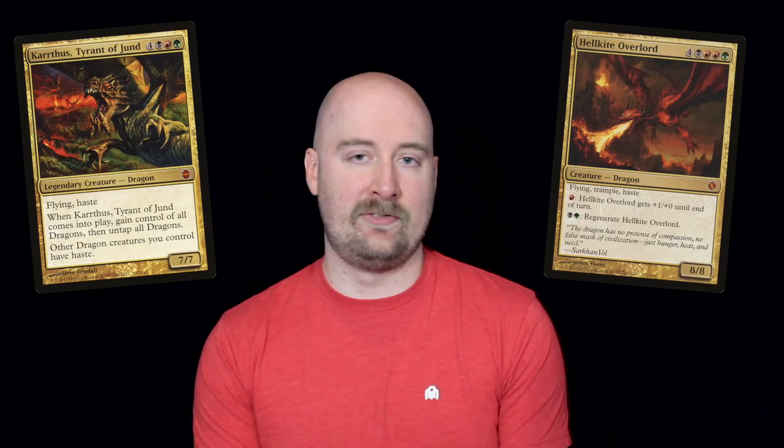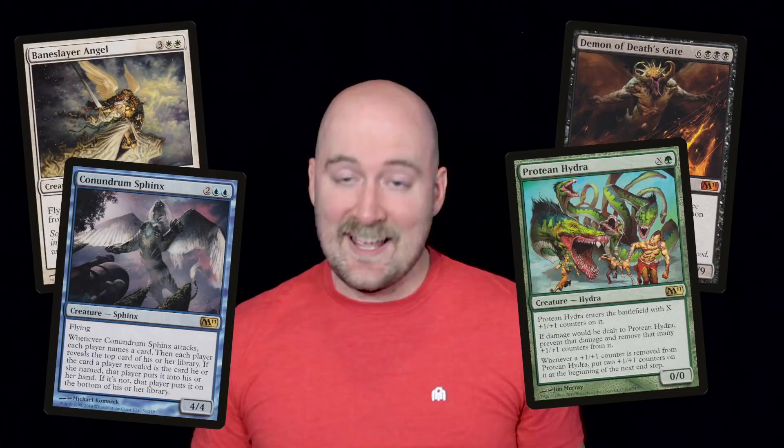Now we come to the era of the Core Set, which Wizards of the Coast would begin to use as both the on-ramp for new players entering the game, as well as a place to print classic representations of their most iconic creatures, like angels, demons, sphinxes, hydras, and yes, dragons.